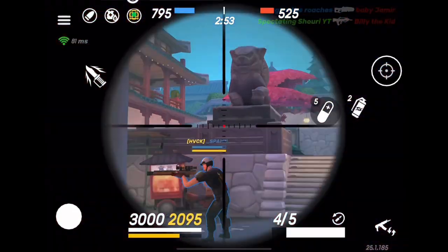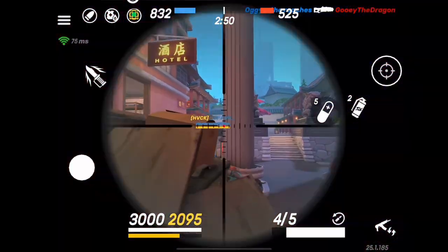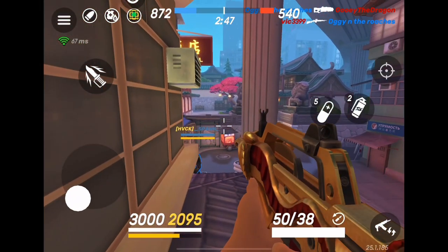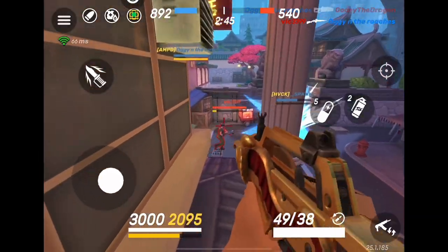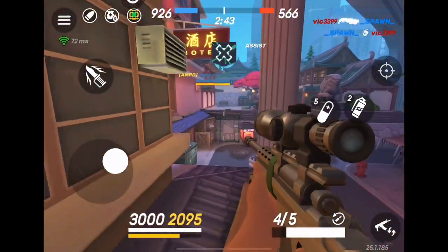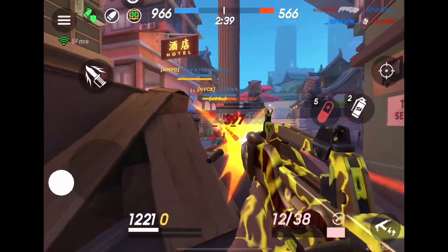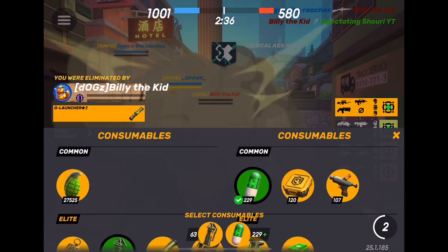We're just trying to set up and figure out where they're coming from — right or left. We figure out they're coming from the left side, so I back up and wait. That way I can get the jump on them. As soon as I see them we start shooting. We end up killing the first one, and right as we're about to kill the second one, he pops undying and hits me with a rocket.